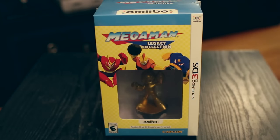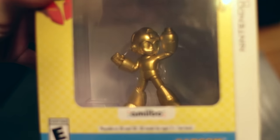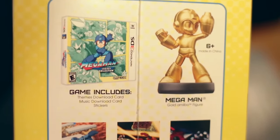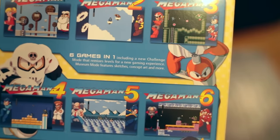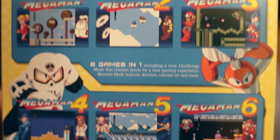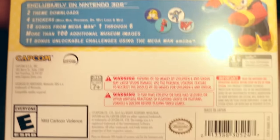I don't want to waste time beating around the bush — I know why you're here, so let's go ahead and open this thing up. Taking a quick look at the outer packaging first, we can see the gold amiibo inside. Got the logo up top. On the side it gives you more information about what's included: the download code and theme, stickers, art postcards, and information about the six games in one set, including a new challenge mode that remixes levels for a new gaming experience. Museum mode features sketches, concept art, and more. There are also screenshots of the six included games and information about exclusive 3DS content.